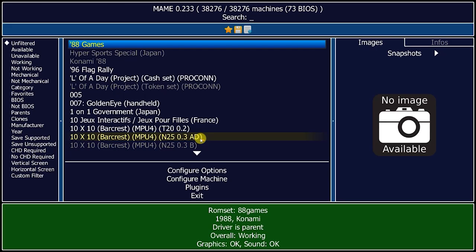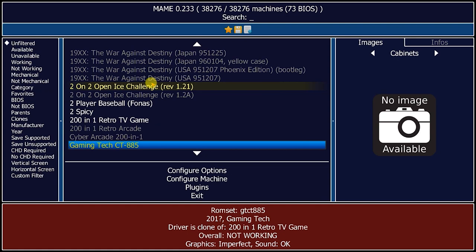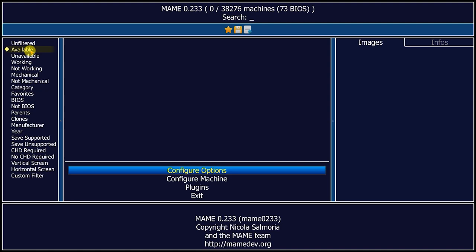If you look at the filter lists on the left, you can get a list of all the games by clicking on the unfiltered link. That is a list of all the games that MAME understands. If you then want to have a look at what games you've installed, just click on the available. But at the moment, of course, we don't have any games, so let's go and get some.